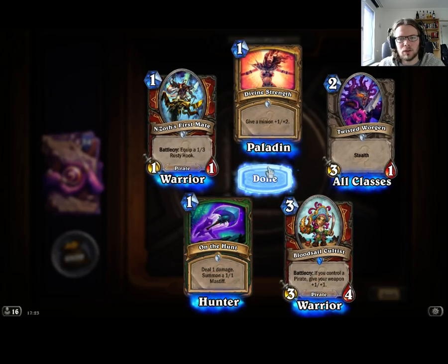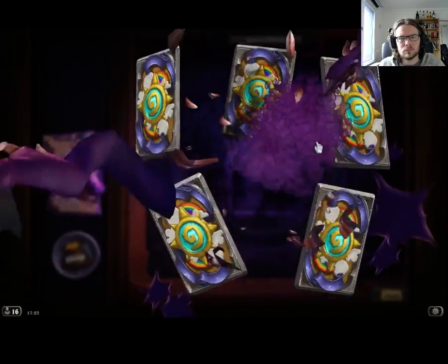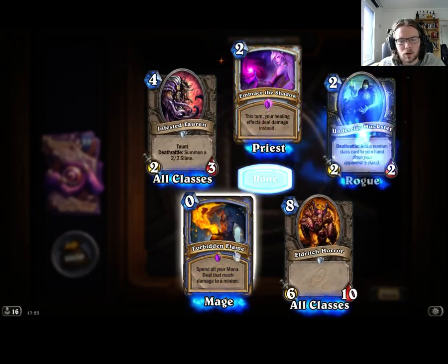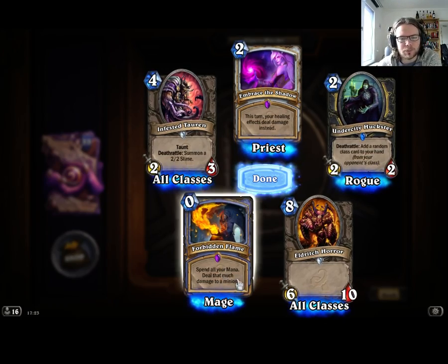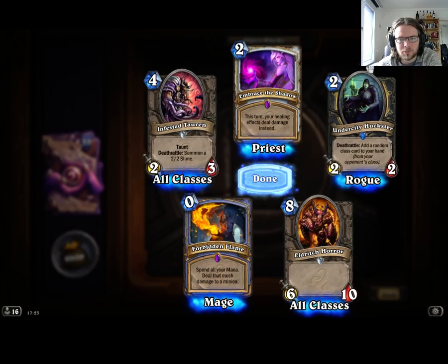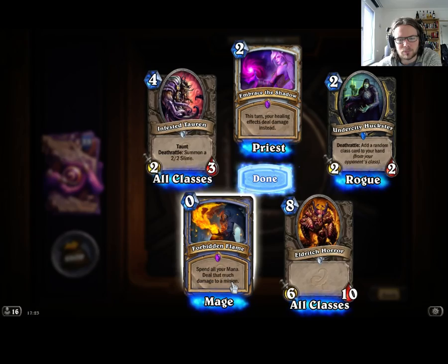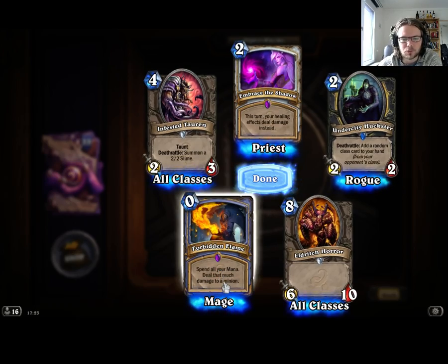A random pirate card. Double Epic and a Rare. The Mage Forbidden — spend all your mana, deal that much damage to a Minion. That's kind of disappointing — I was hoping it'd be better than that. If it was to any character, I guess it'd be too broken. It's just a pure damage spell, not that interesting. Like if you have 4 mana you can use Fireball for 6 damage, but you only get 4 damage for this to a Minion — that seems kind of bad actually.